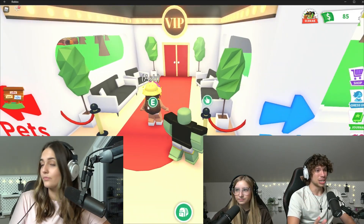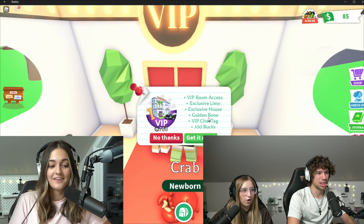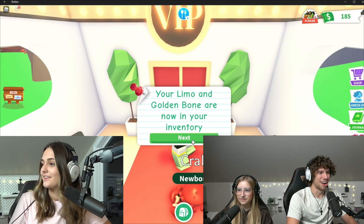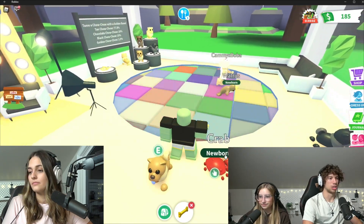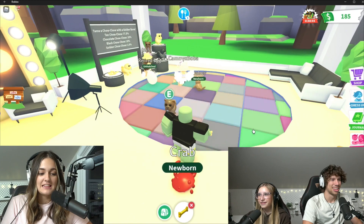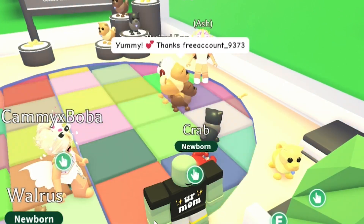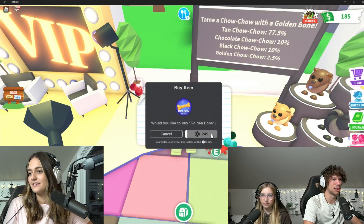We're actually going to buy them VIP so they have access to the golden chow chow room. The limo and golden bone are in the inventory — I get a free golden bone as well. Golden chow chow, black chow chow, chocolate, or tan — it better be golden! I haven't even gotten the golden on my main yet. Going to buy them a few golden bones too.